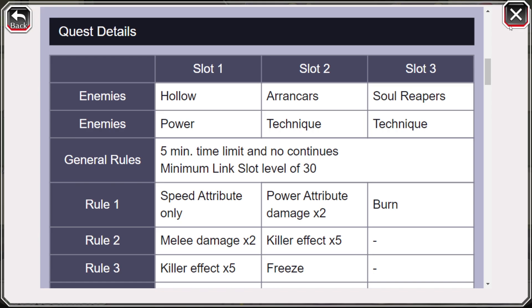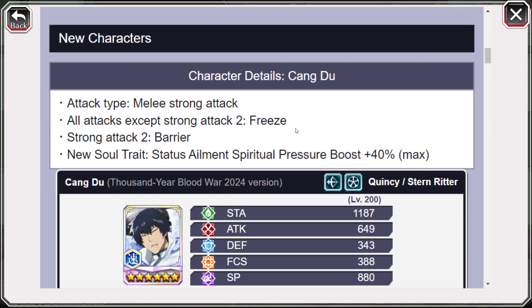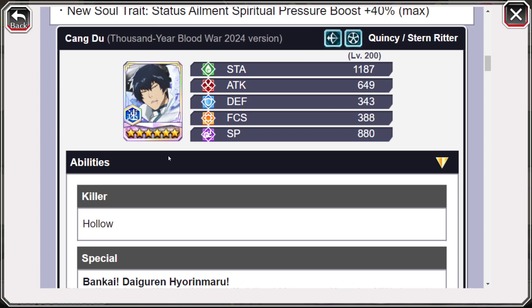For slot 1, Sangdu is going to be the best character to use. He is, in my opinion, tied with Retsu as one of the best speed characters in the game. He comes with the very first spiritual pressure boost of 40% as a soul trait, which gives a lot of value. I'm going to be making a should-you-summon video going into more detail, because I think he's worth summoning for — just not on the main banner because the main banner is atrocious. I don't recommend 25 steps on that.